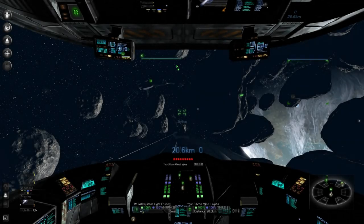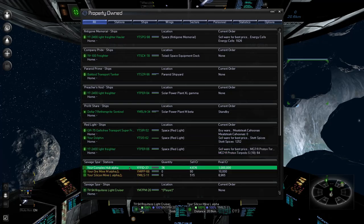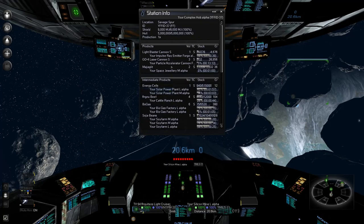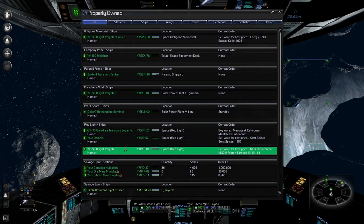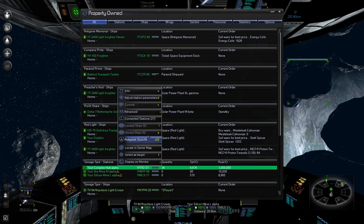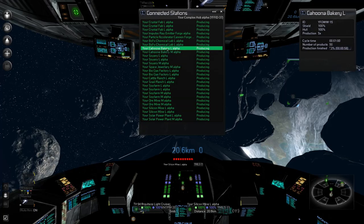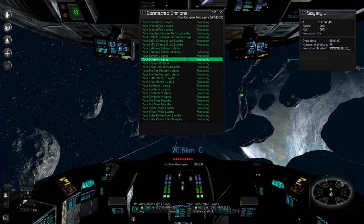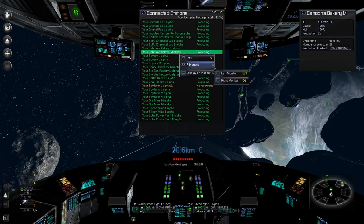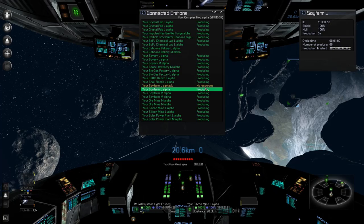It's out in the middle of nowhere — perfect. I just need to go order the Neutron. Would you be so kind as to connect my Crystal Fab to my complex hub? I guess I wasn't that far away after all. Now let's just see how my factory — now complex hub — is doing. It's got 36 light blaster cannons — beautiful. We're selling jewelry as well.